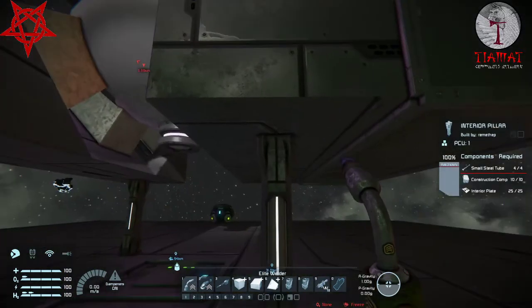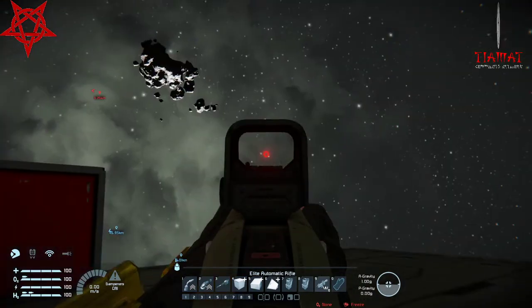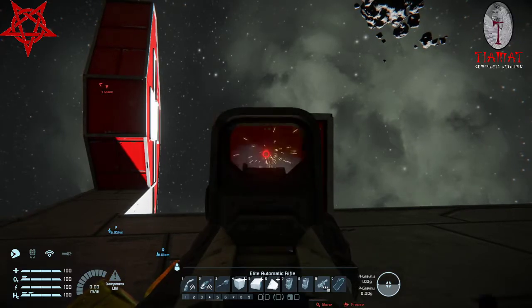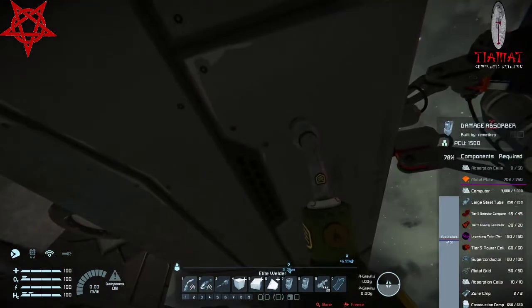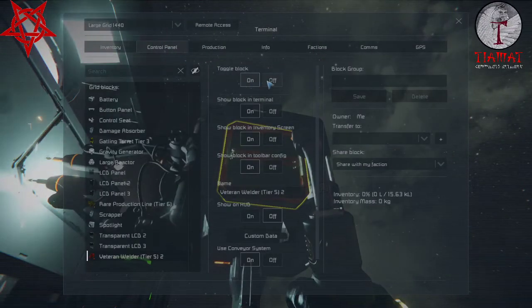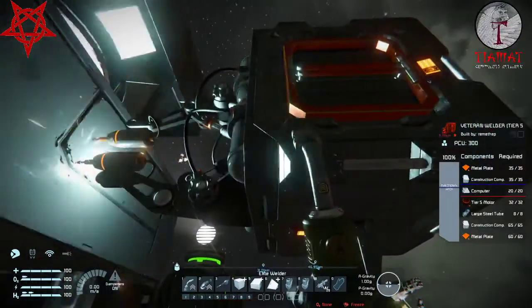Okay, it's at 78% health. Let's empty a couple of magazines — one magazine, two magazines, three magazines. How's it going? Okay, got rid of some metal plates. Takes a long time to weld — a stupid long time — and this is a T5 welder, by the way.